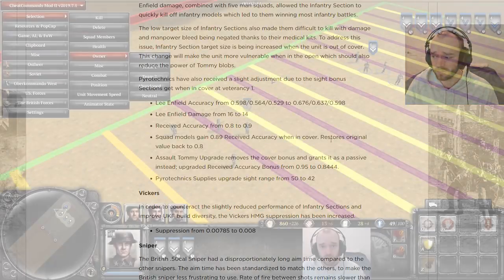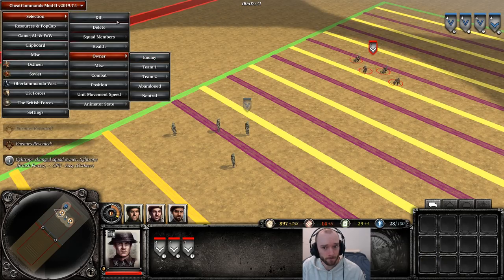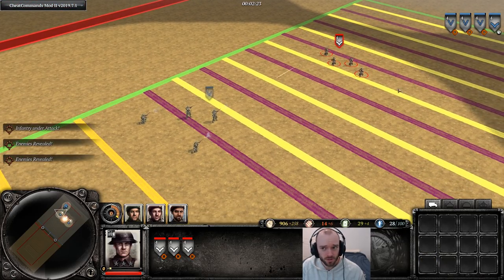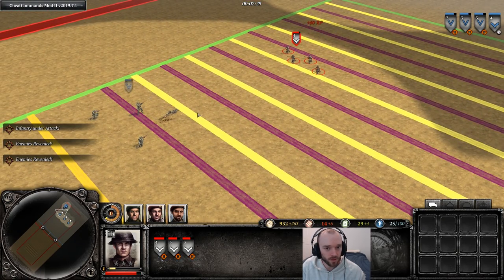Now we're going to do four-man sections out of cover versus Grenadiers at long range. This is something you might run into quite frequently in early games, so it's important to see how these shake out. There are three engagements going on across the map and we'll focus on one and check the results of the others.